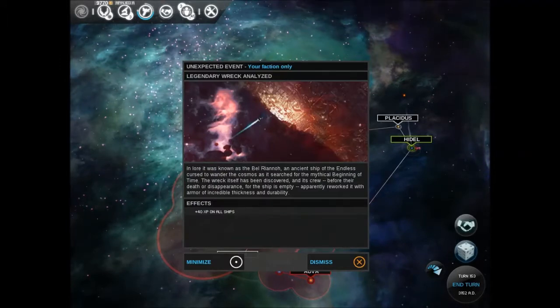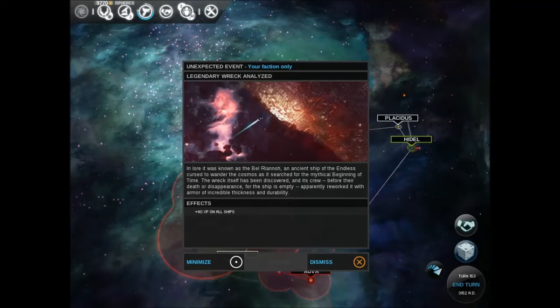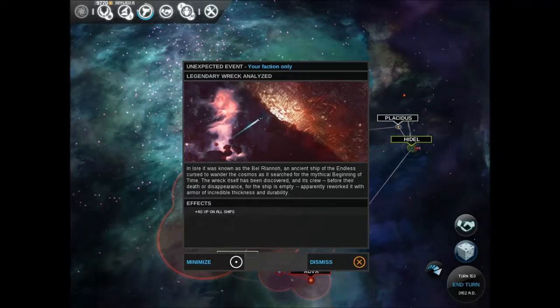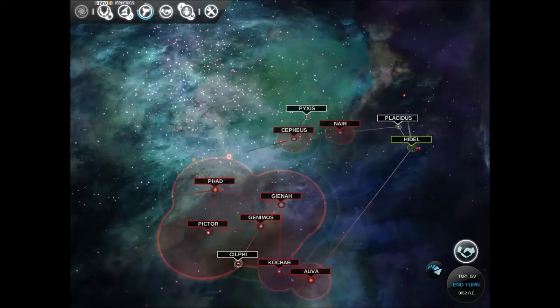Unexpected event: Legendary wreck analyzed. In lore it was known as the Belrianoa — an ancient ship of the Endless, cursed to wander the cosmos as it searched for the mythical being of time. The wreck has been discovered, and its crew, before their death or disappearance, reworked it with armor of incredible thickness and durability. Forty experience in all ships. That's awesome.